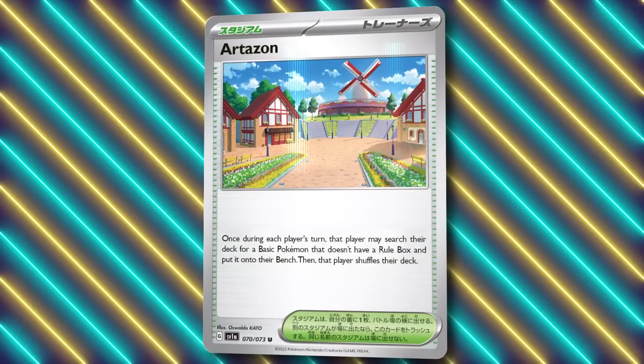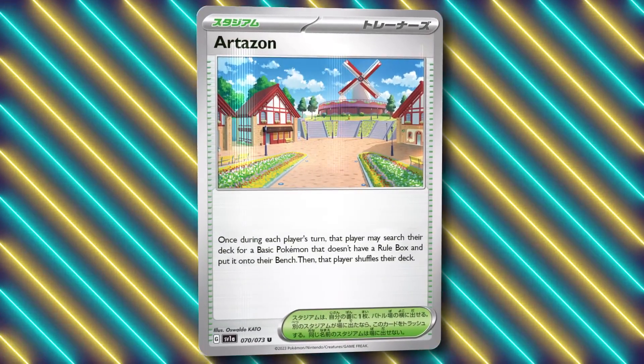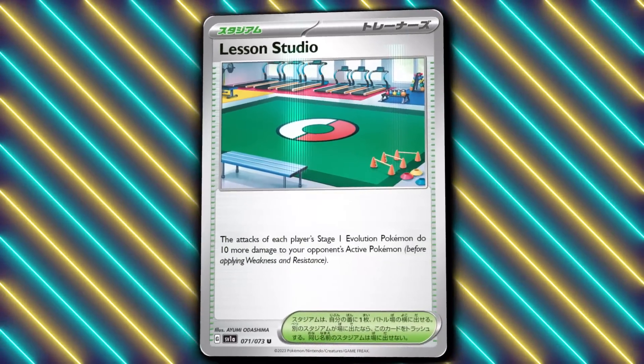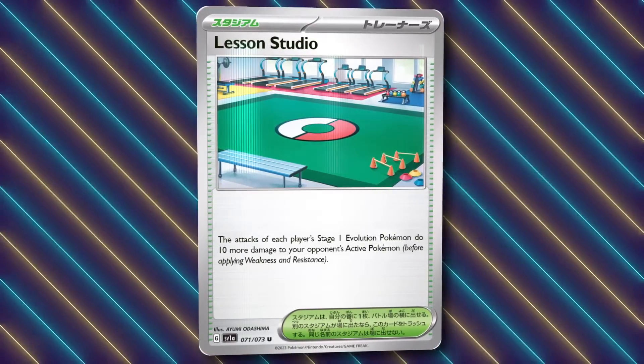Speaking of Kirlia, there's actually a new stadium which will help getting them into play really quickly. Art Zone allows you to grab a basic non-Rule Box Pokémon and pop it straight into play. This would be amazing for helping you keep up a stream of Zoroarks and Kirlias, and it just keeps you moving through your deck.